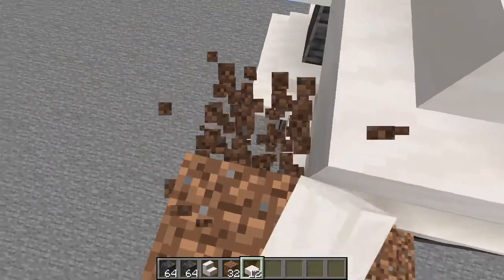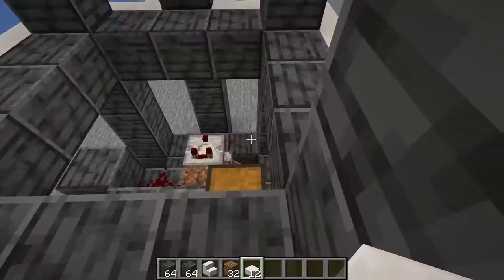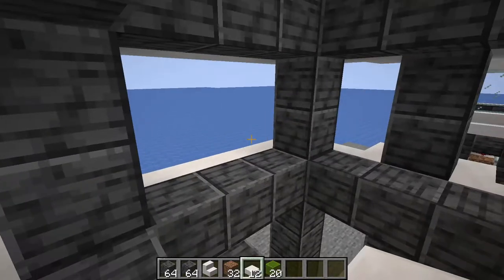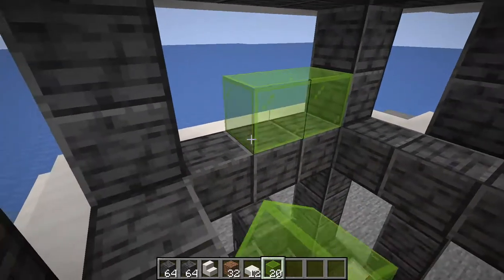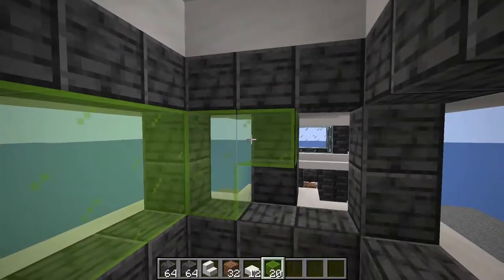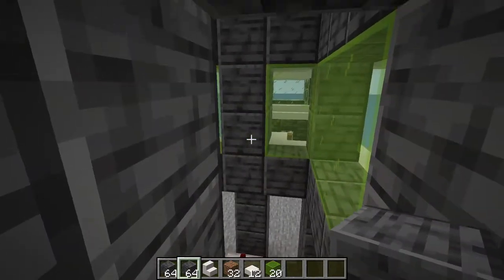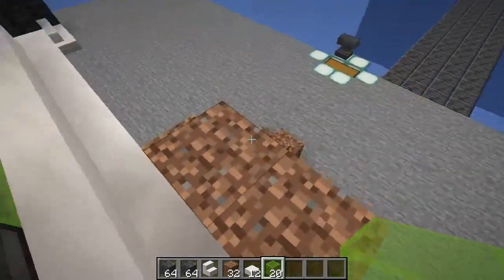Remove all the temporary blocks until you get back to where the windows go. You can walk along the steps and place 90% of the glass from the inside, so you don't have to jump down and potentially get stuck. The back part doesn't need glass, but I'm adding it to make it easy. You can use solid blocks on the back, then add the last two pieces of glass.